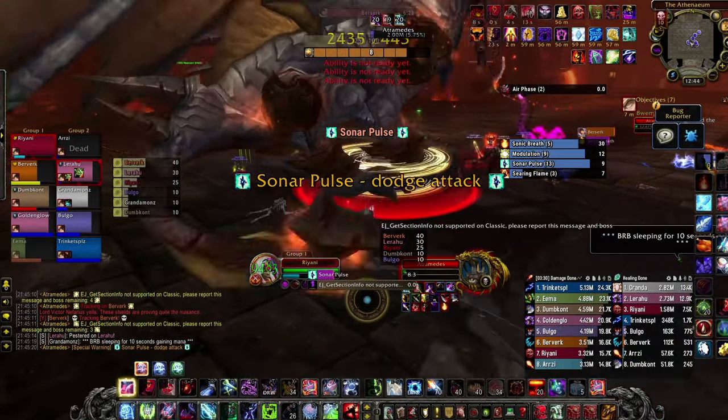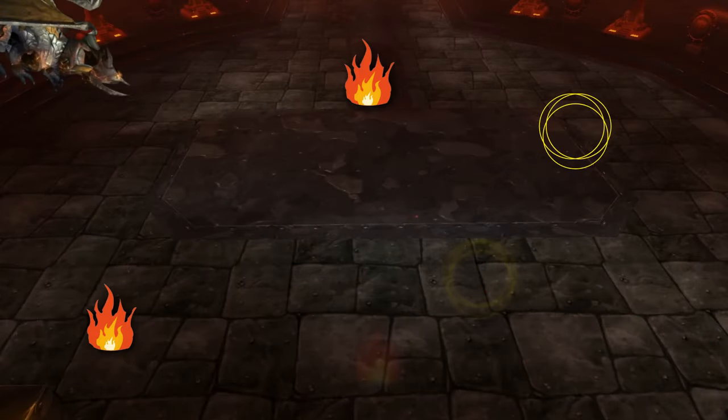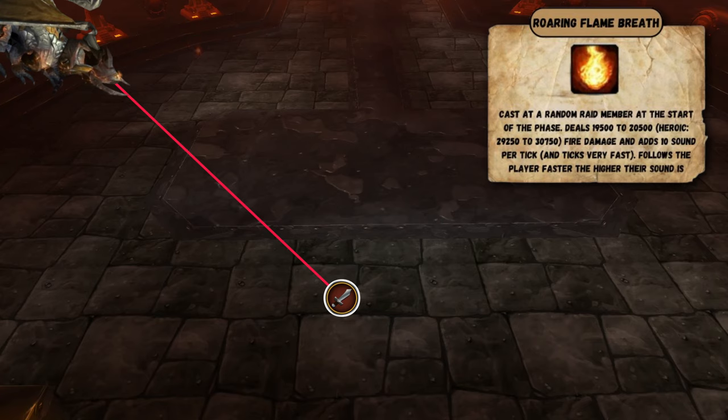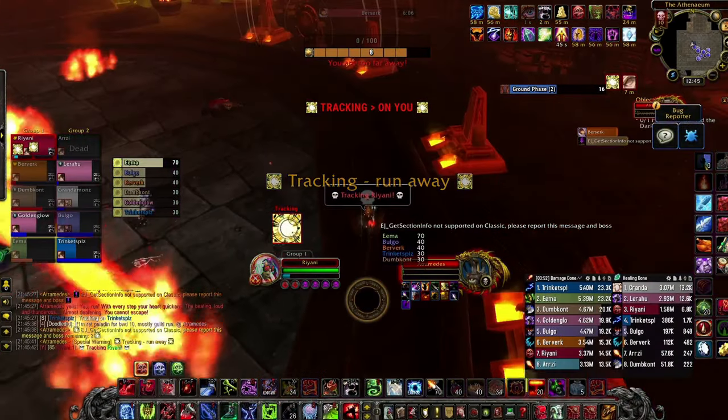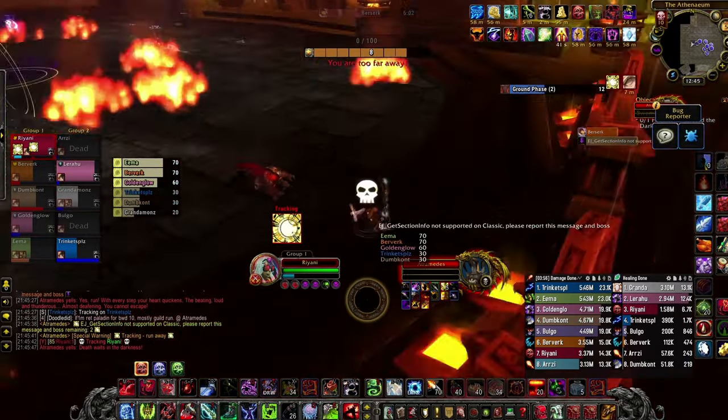After 1 minute and 30 seconds, he'll fly up in the air and phase 2 will start. He'll spawn fire and sonar bombs, which should be avoided. His main mechanic is he'll cast Roaring Flame Breath targeting an individual member with a beam of flame. This beam starts out slow but becomes faster the longer it's active.